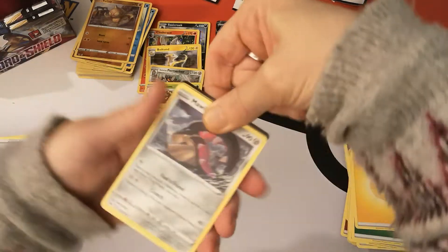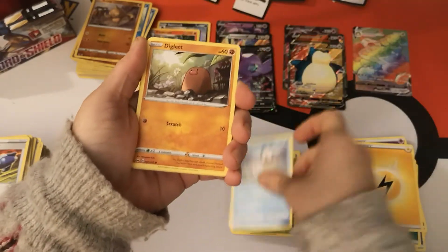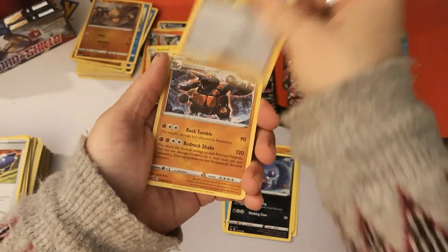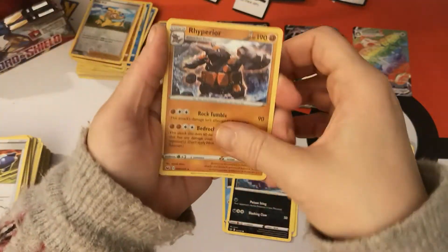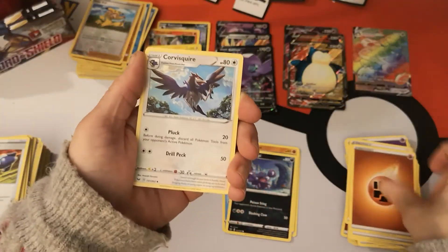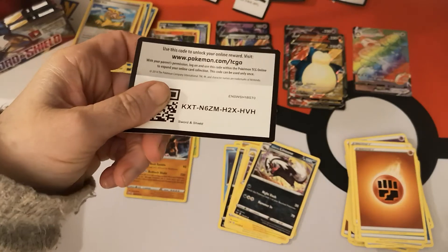Three packs left. We have a Mawile, Gossifleur, Goldeen, Diglett, Skorupi. Reverse Holo Pokekid and a Rhyperior — wait, no, it's a Holo! We got another Holo! We have a Fighting Energy, Corvisquire, Galvantula, Galarian Linoone, and your code card.